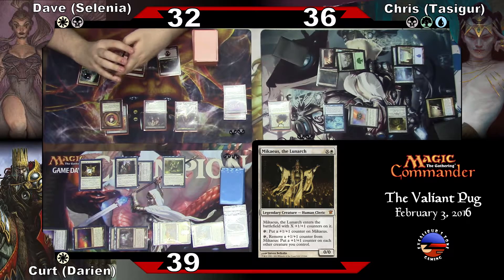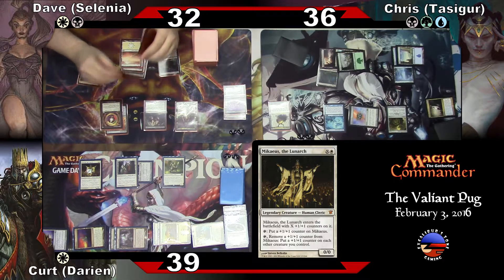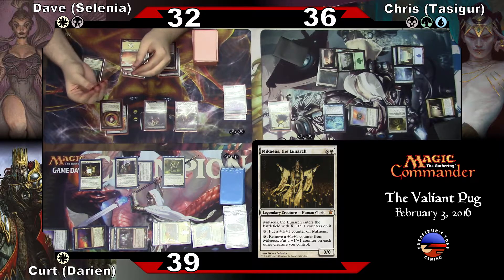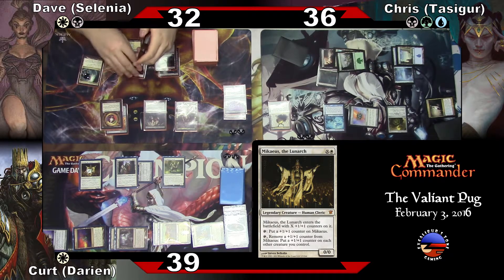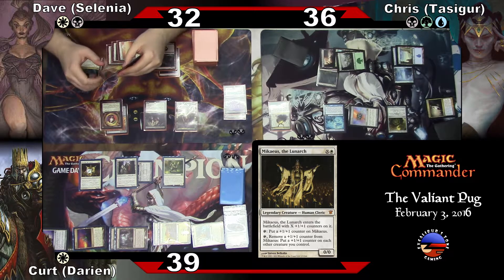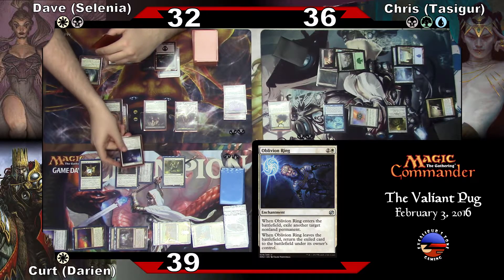I'm going to draw for a turn. Oh, that's shiny — now Chris knows which foil it is. I can't remember what's on that deck at all. Five, six, seven, eight. I wish I had one more. I'm going to O-ring the Darksteel Plate. Does that mean the O-ring is indestructible now? I wish.